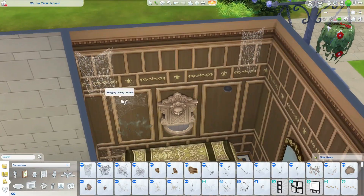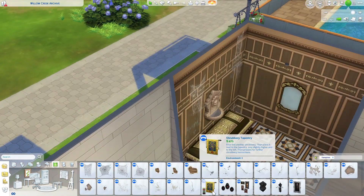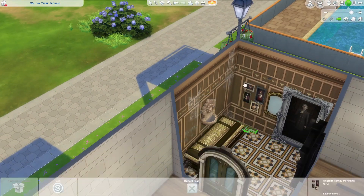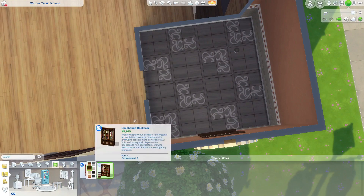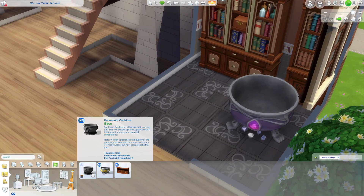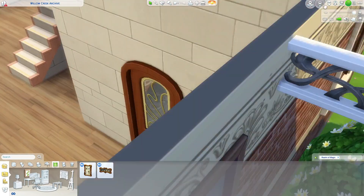My initial thought was to have a library section dedicated to each occult, so people could come see the items and read books about the different packs. But when I went searching, I realized only werewolves and spellcasters have bookcases — and it's not even clear that they have books specific to their school or anything like that.